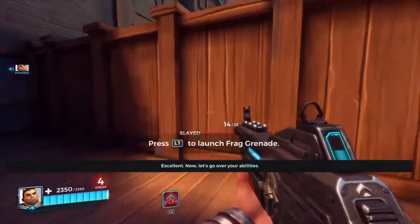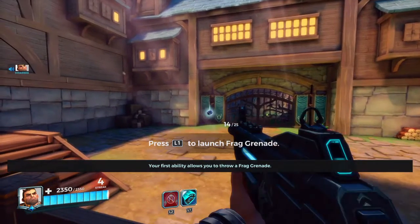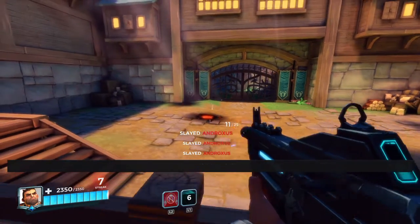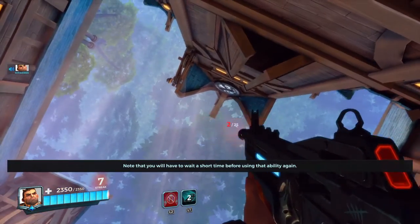Now, let's go over your abilities. Your first ability allows you to throw a frag grenade. Launch your frag grenade to hit all the- Well done! Note that you will have to wait a short time before using that ability again.